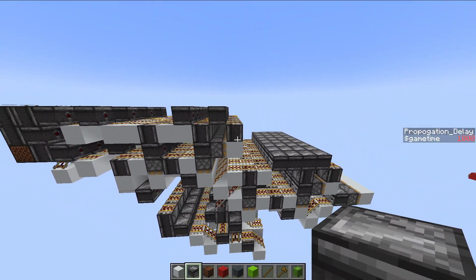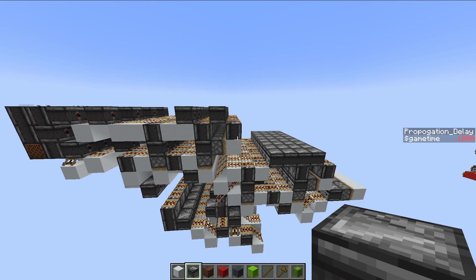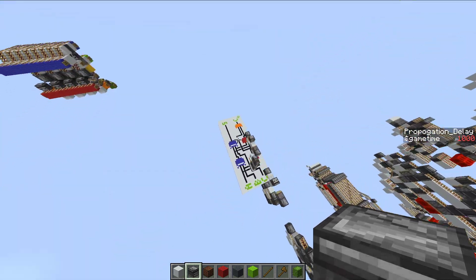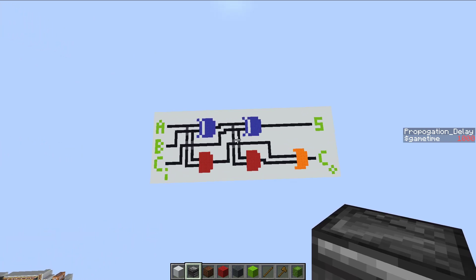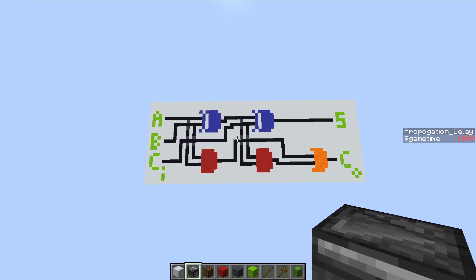That is the full adder. Now let's explain a little bit about how it works. This is a schematic of what a full adder looks like. The bit in blue is an XOR gate, or exclusive OR gate; the bit in red is an AND gate; and the bit in orange is an OR gate.